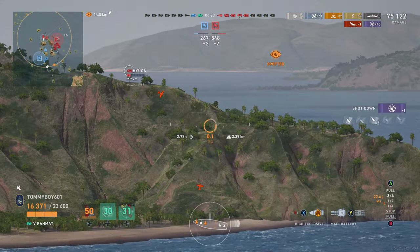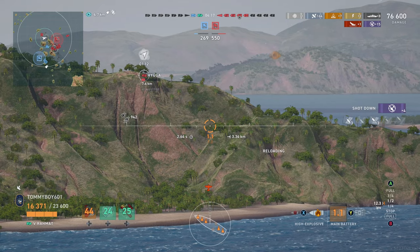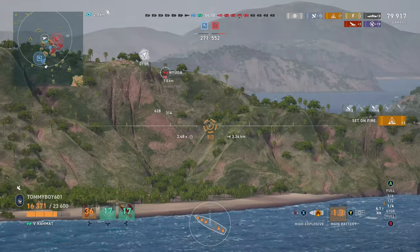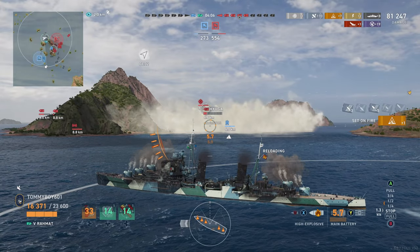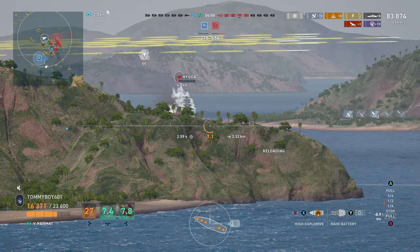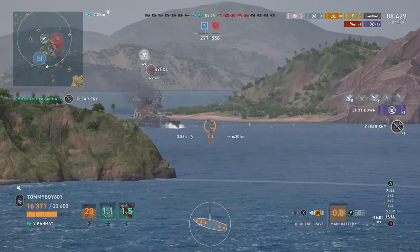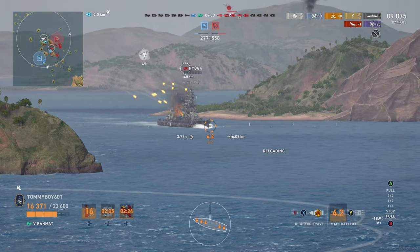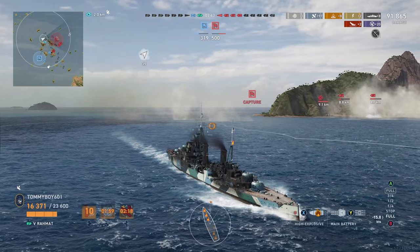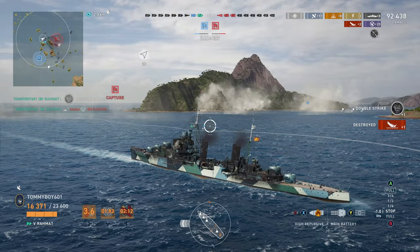We do get a fire right there — at this point I'm like, we get a fire and we're starting to tick up. One thing you may forget or not realize is that fires are incredibly dangerous to carriers. They have the auto-proc fire chance — if you can manage to proc a fire and then get another fire to proc, that fire will burn forever and do a pretty significant amount of damage to the carrier that they can't heal back. We end up taking down the next Hyuga right there, which is absolutely wonderful. We pull up the double strike right there with the Ranger — up to three kills.